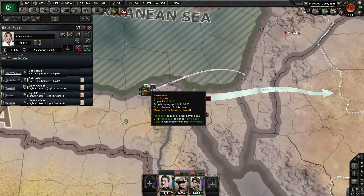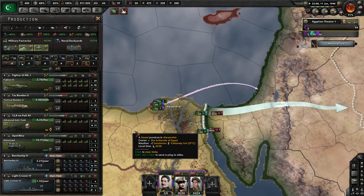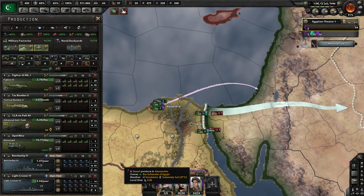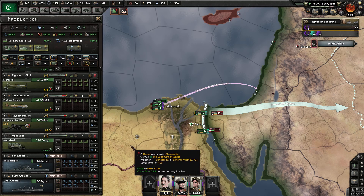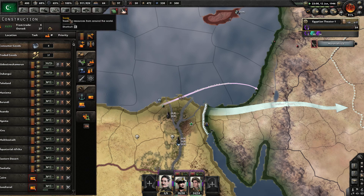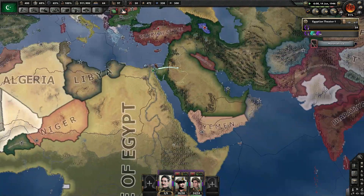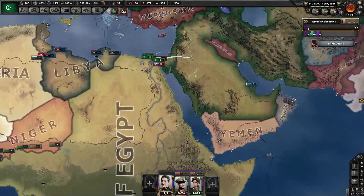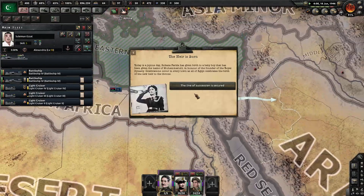So we got our second battleship here — nice. Maybe I should even this out a bit more. We need a bit more screening right now. I think I need to fix my trade though — no, we don't. So next time we go in the waters, I think we will secure it and then we can do our naval invasion.